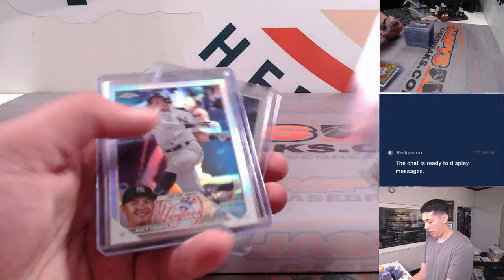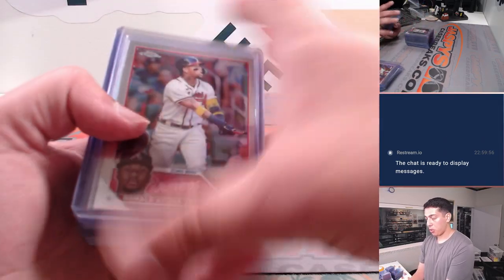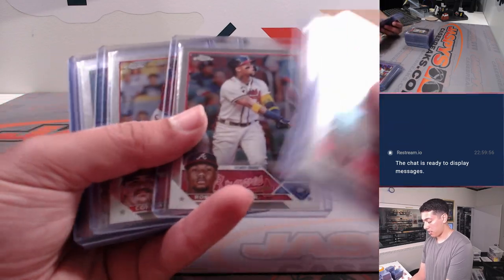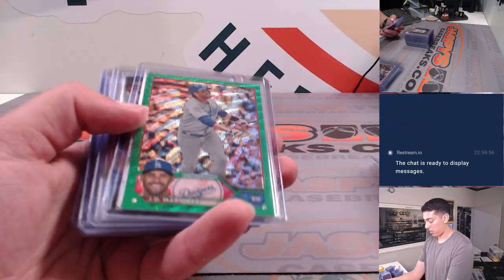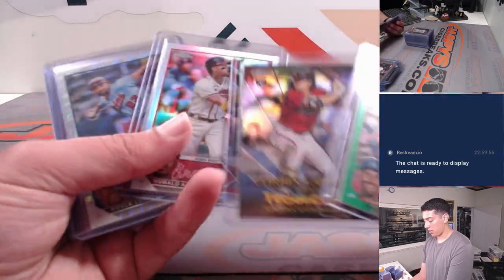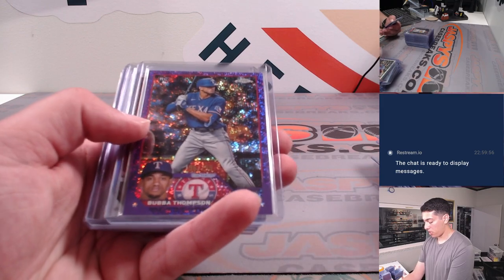And then some refractors, rookies. Acuna for the buyback. Shohei. Some nice stuff. Got a JD out of 99. There's a nice Acuna refractor. Royce Lewis out of 75. Boba Thompson.